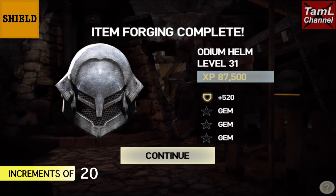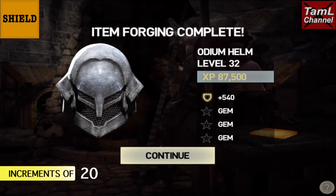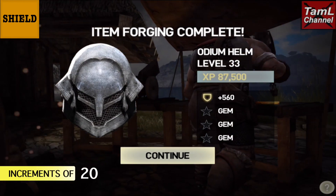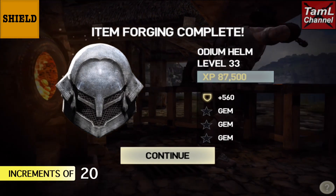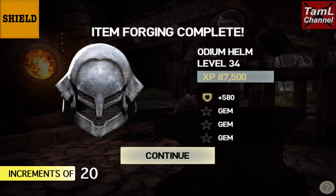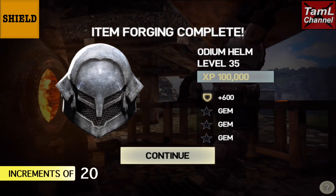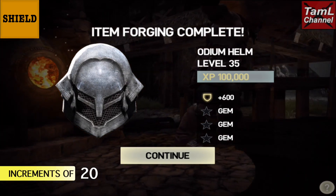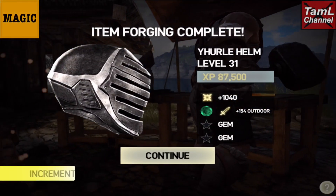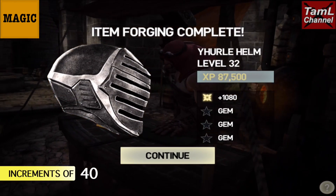For the shield helmet, at level 31 it's 520 block points and increases to 540 at level 32 — each level goes up 20 block points. Again at level 35 the XP increases to 100,000.